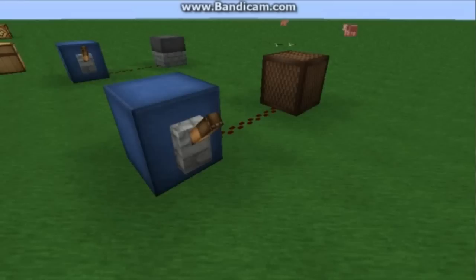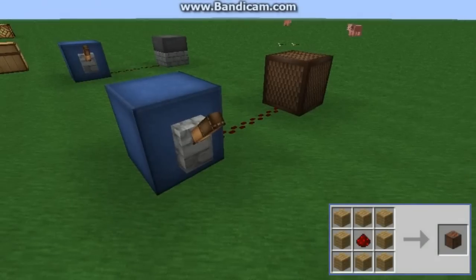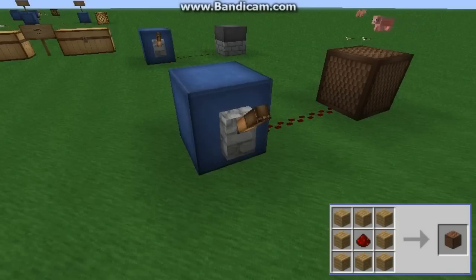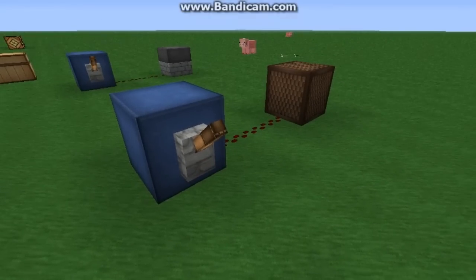The next output is a note block, created by surrounding a redstone dust with wood. It is not typically used in redstone circuits, but when powered it will emit a sound. So you could use it to make an alarm or a doorbell.